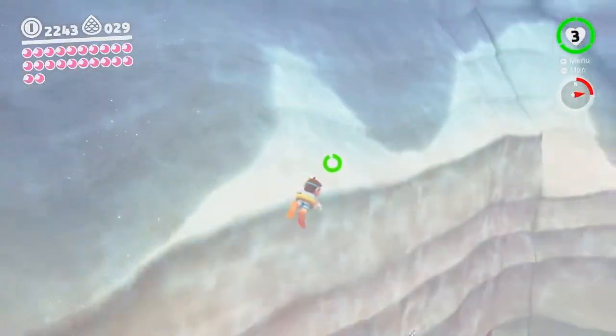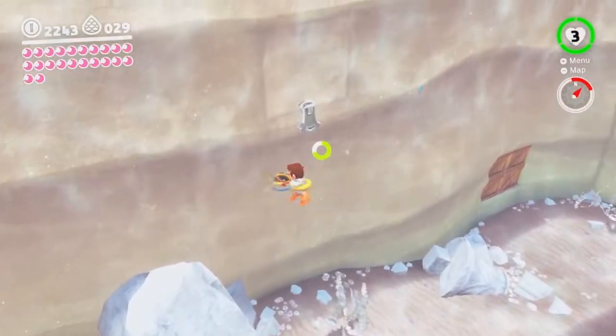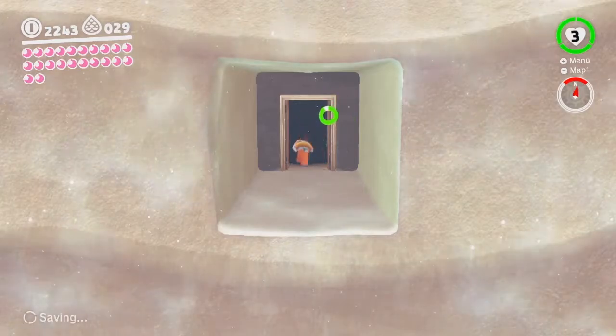Even though he's kind of like trying to force-make her marry him. Bowser's weird — I don't get him. He confuses me. It's like, on one end, dude, she does not want you, man. Just give it up.